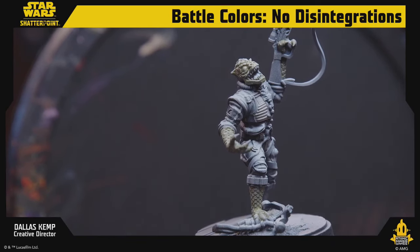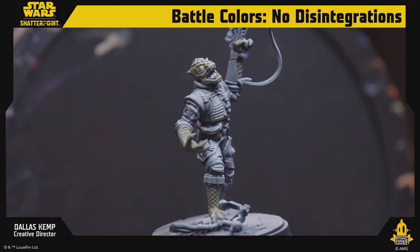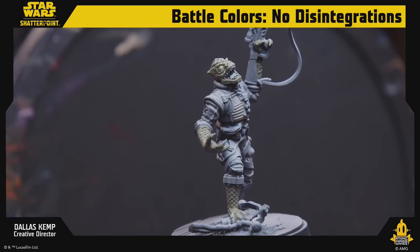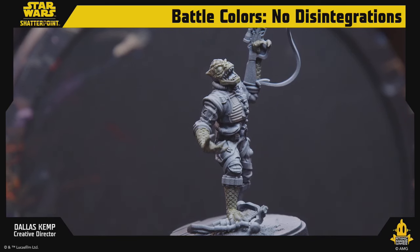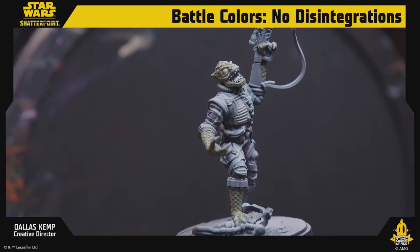We're going to put a little orange in our yellow — we're going to use some glaze wash medium and just use a little orange and yellow mix.